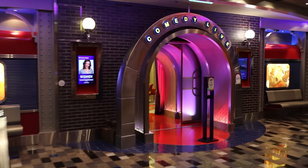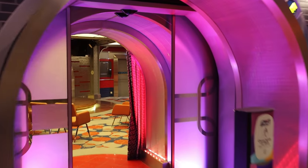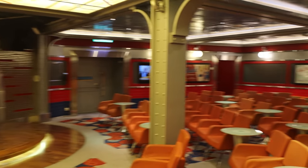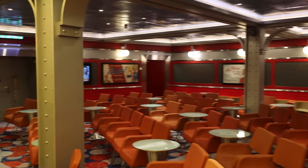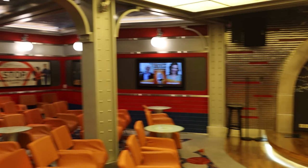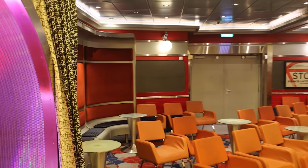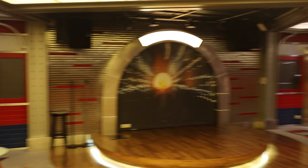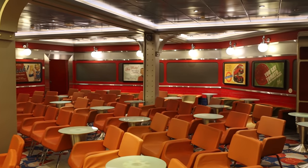Right across from Blaze you have a separate venue for comedy: Comedy Live. This is where the comedians perform. They've changed the comedy venue on other Oasis class ships because it's a little small — comedy sells out really quickly on these ships. Hopefully when they design Wonder of the Seas they'll make the comedy spaces a little bigger. But this is a cool club with all different types of comedy throughout your cruise here on deck 4.